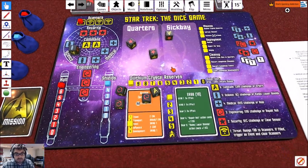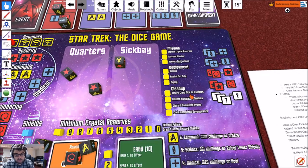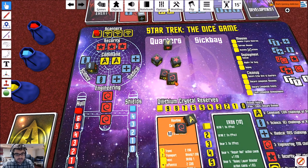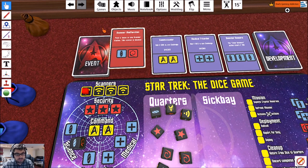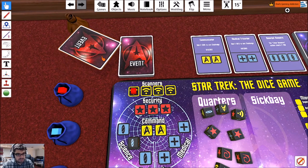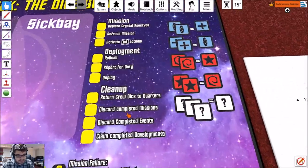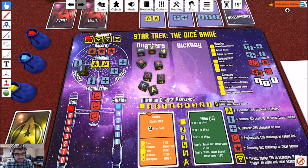That is the deploy step, and then clean up — return crew dice to quarters. Those go there. This event is done, so these come off and this goes away. Discard completed events — we did that. We didn't complete our mission yet. Claim completed developments — we didn't complete any developments yet.